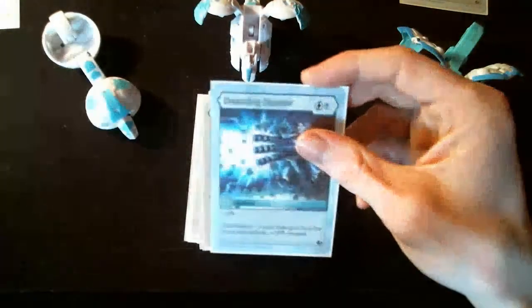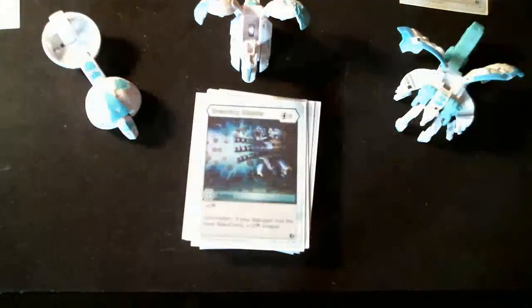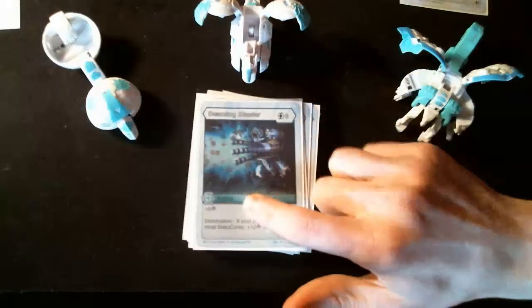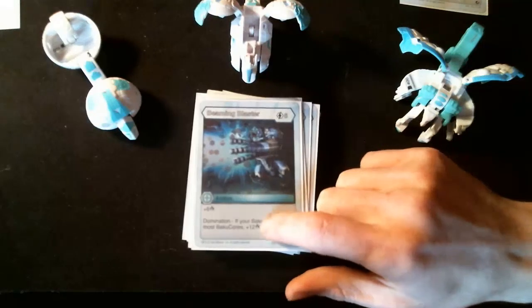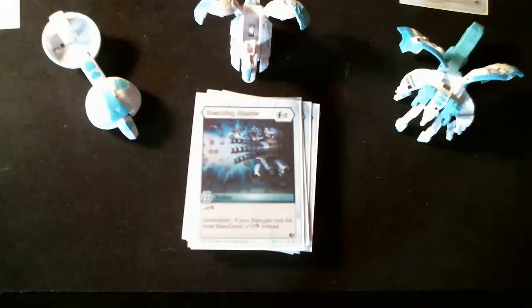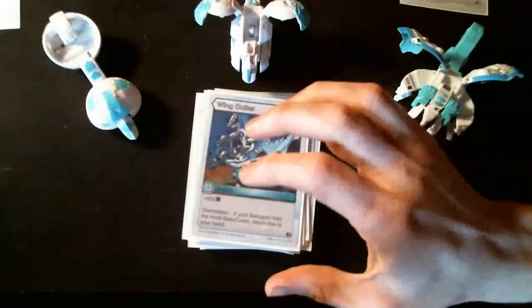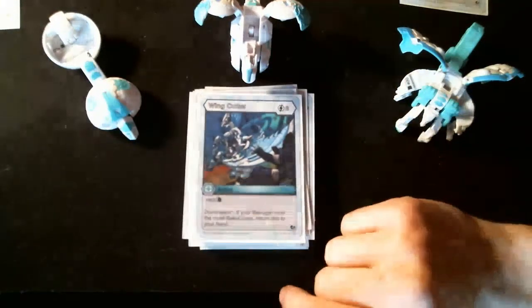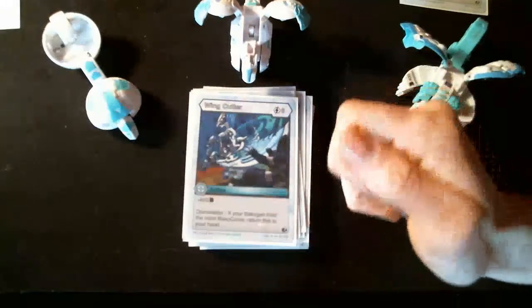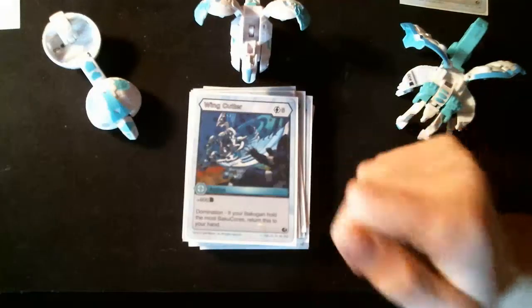At 6 energy cost, we have 1 copy of Beaming Blaster — plus 6 damage rating, or plus 12 if you're dominating. Then Wing Cutter gives plus 600, and if you are dominating, this card comes back to your hand so you can use it again next turn for another 600. That recycle mechanic is really cool.